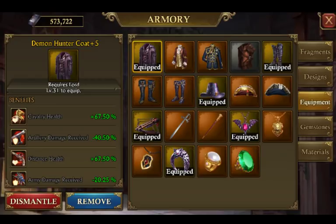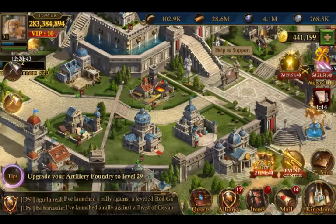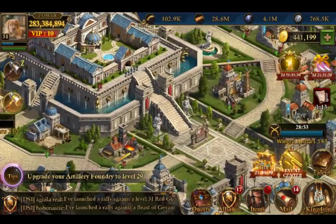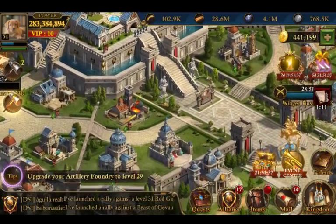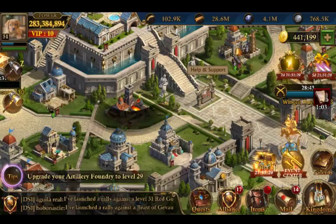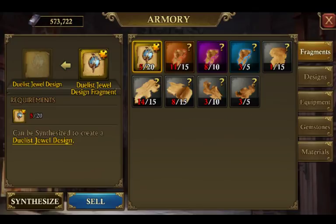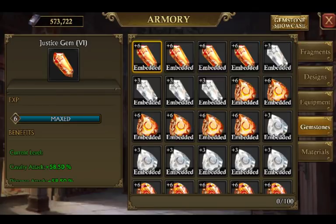That's eight thousand dollars if you already have Demon Hunter plus five. Personally, I'm not doing Retribution, and I'm not doing this new gear either — I'm drawing the line there. For level 30s at this stage, I'd say the lowest you can go as far as gemstones is Hope at level five.